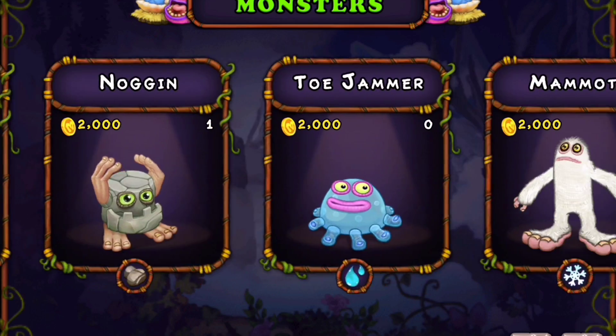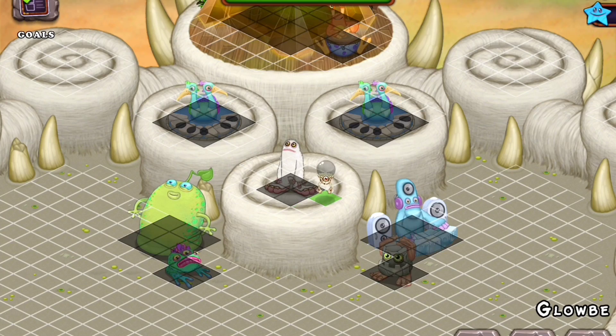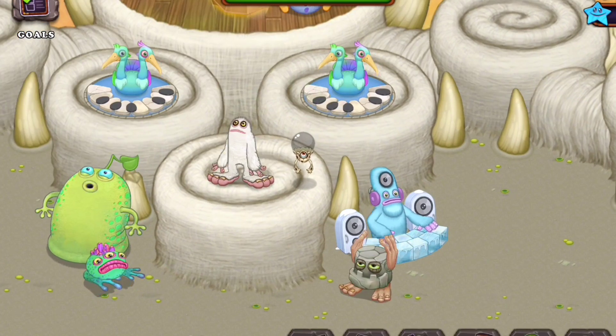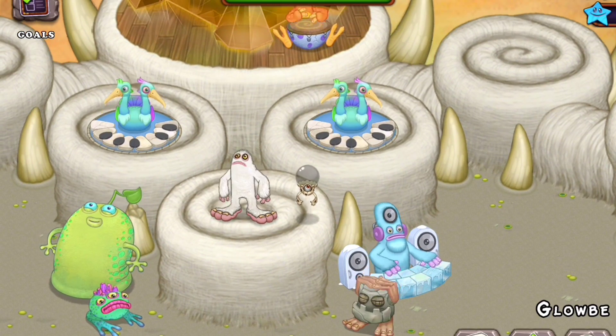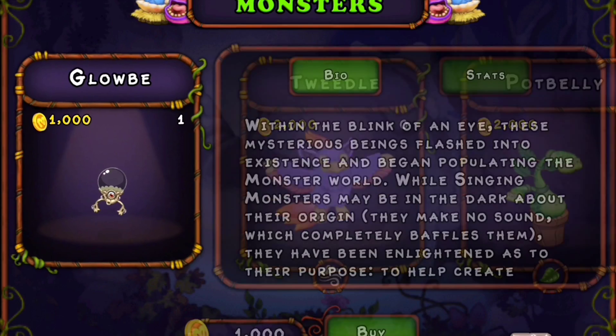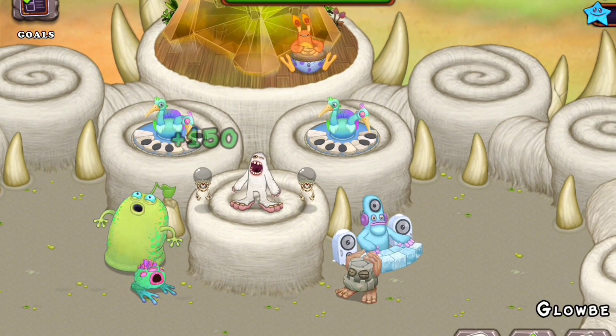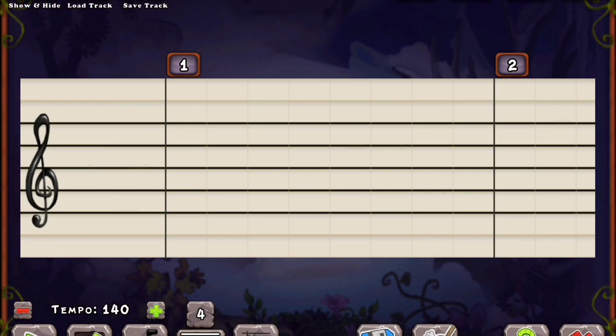They don't make sound, even though it's Composer Island, but they do have a special feature exclusive to this island: you can choose what color they flash at what time, just like you're composing a monster's notes. But they don't make any noise — it's just color-based.